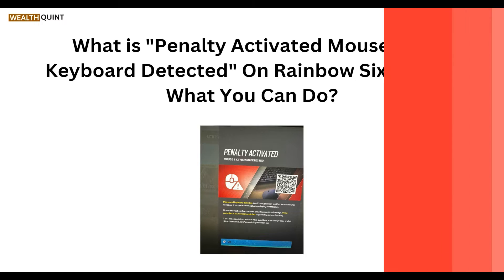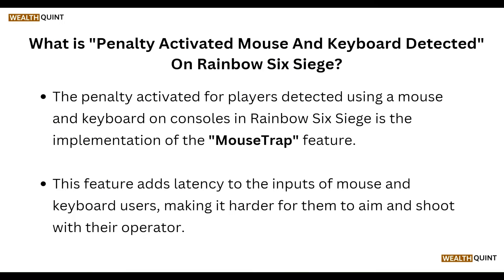What is penalty activate mouse and keyboard detected on Rainbow 6? The penalty activates for players detected using a mouse and keyboard on console in Rainbow 6. It is the implementation of the mouse trap feature, which adds latency to the input of mouse and keyboard users, making it harder for them to aim and shoot.